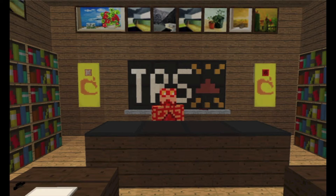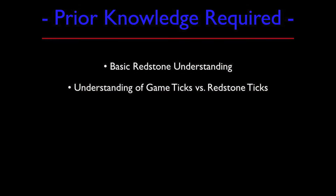Luckily, we don't have any homework to go over from last time, so let's just jump right in. Prior knowledge required: basic redstone understanding and an understanding of game ticks versus redstone ticks. You can find out all this information in lesson 1.0a. Click on either of these concepts to be redirected to that video.